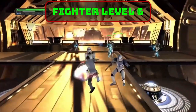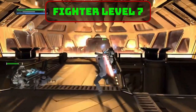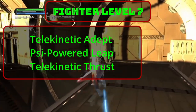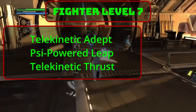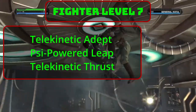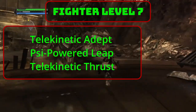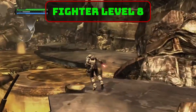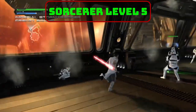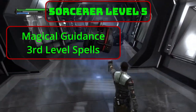Sword Burst could be flavored as force lightning erupting from you and hitting everyone nearby — I think that would be cool. Level 6 Fighters receive another ability score improvement; place this into Dex. Level 7 Psi Warrior Fighters receive Telekinetic Adept, granting new abilities: Psionic Powered Leap lets you, as a bonus action, grant yourself a flying speed equal to twice your walking speed once per short or long rest, or by spending a psionic die. Telekinetic Thrust pushes a target you hit with psionic damage up to 10 feet should they fail a Strength save. Level 8 Fighters receive another ability score improvement — let's cap off Charisma.